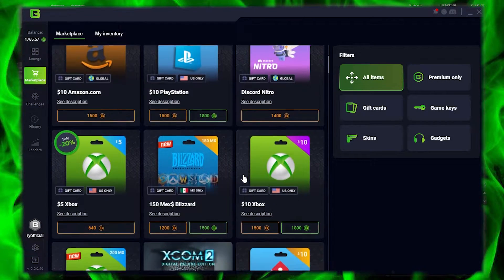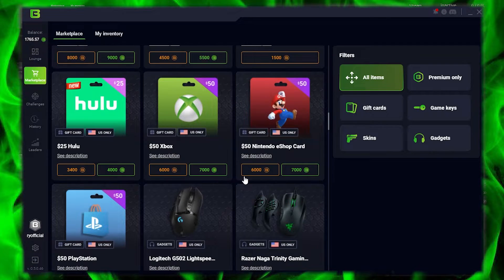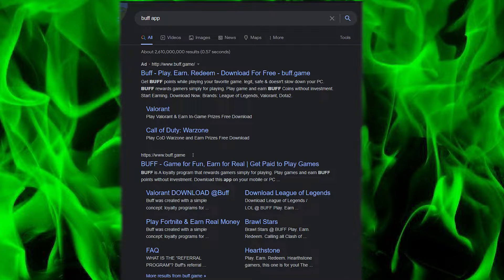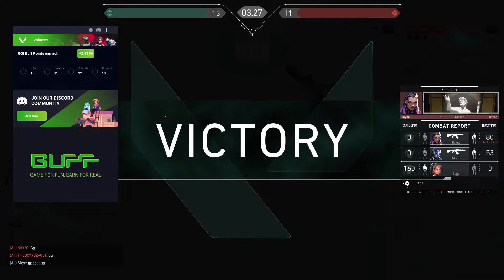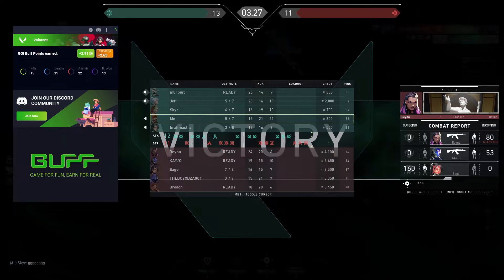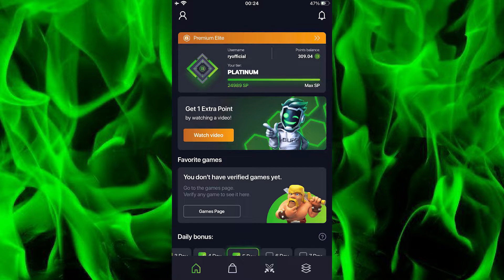Hello guys, this video is to show you all how to get free gift cards, gaming accessories, and game keys through Buff. First we download the Buff app, which is available on computers and smartphones. Then we gather Buff points by playing games, completing daily missions and weekly missions, and watching ads listed by Buff.